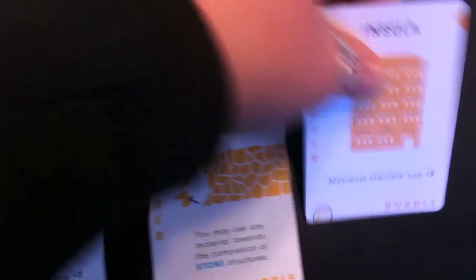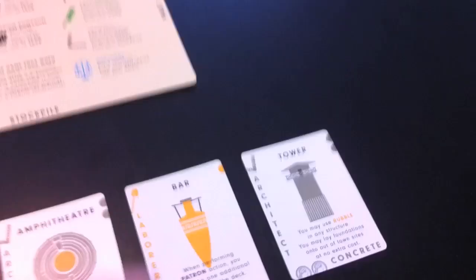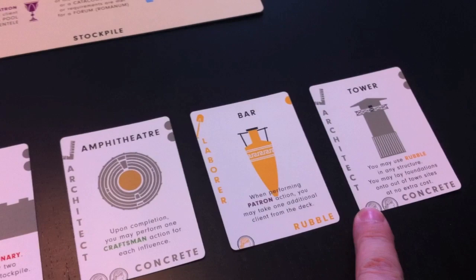I'm going to lead craftsman. The craftsman lets me lay a foundation from my hand or fill a structure from my hand. I tell Jason I'm leading craftsman. He now has the option to think or follow. To follow, he needs a green craftsman card, but his hand is filled with gray architect cards and one laborer, so he doesn't have one. By thinking, he draws up to his maximum hand size of five, or draws one extra card, or takes a jack.